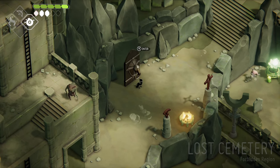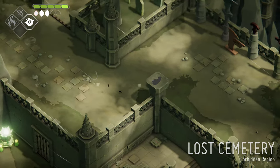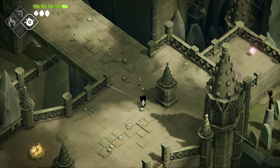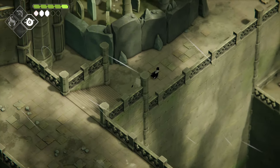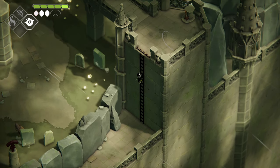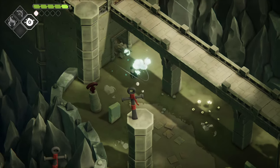The second ability upgrade we can unlock chronologically is the bomb spell ability and we'll have to go back to the Lost Cemetery after acquiring it. Go up the first set of stairs and then continue to the right-hand side — this is going towards the elevator we used to get to the Overgrown Ruins. Instead of going down on the zip line and elevator, continue past it. Go up the ladder and then once you get on the bridge, drop down and use your bomb spell on the door.